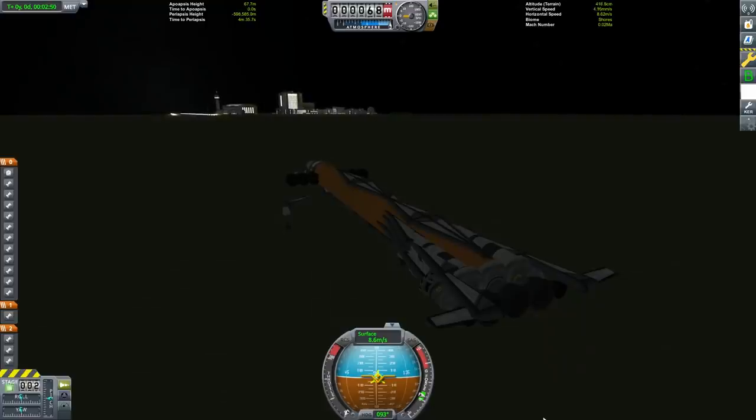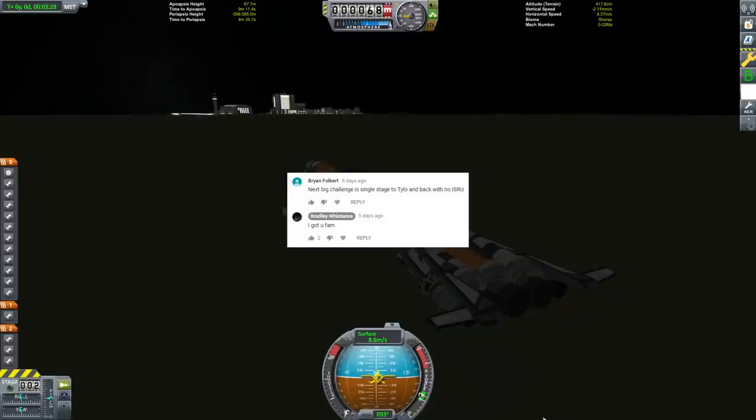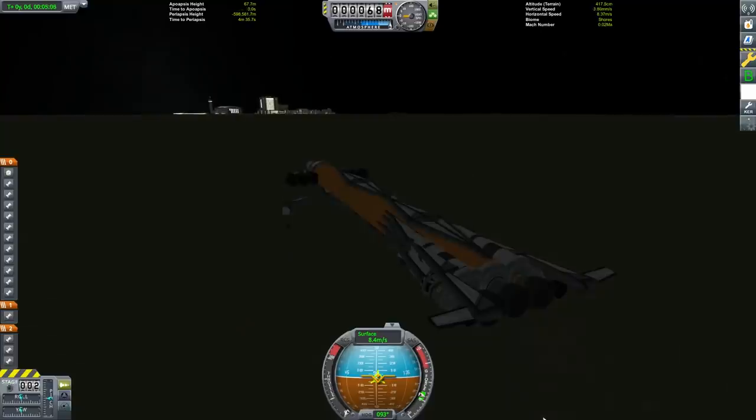One of the ones that I always wanted to be able to do was to go to Tylo and back on a single stage without ISRU. However, two and a half years ago I had done a single stage to Tylo mission, but I did use ISRU to refill on the surface. This means you only need enough fuel to make it from the surface of Kerbin to the surface of Tylo, and not back. Despite this I was just barely able to pull it off, and as a result I assumed that doing it without ISRU was impossible.